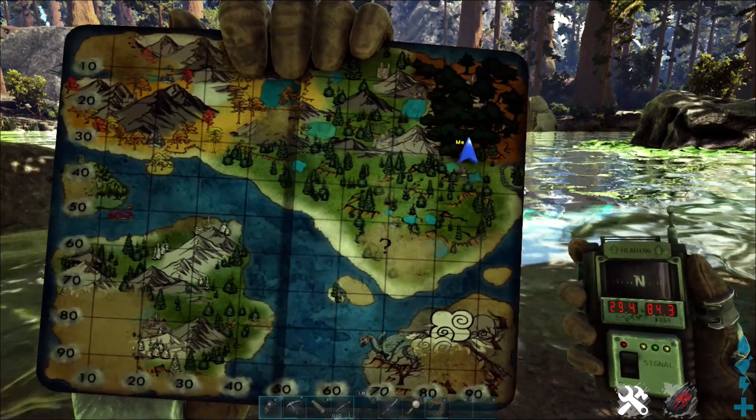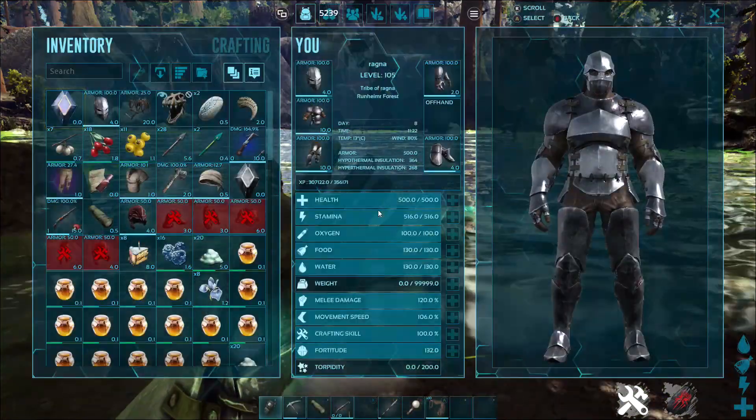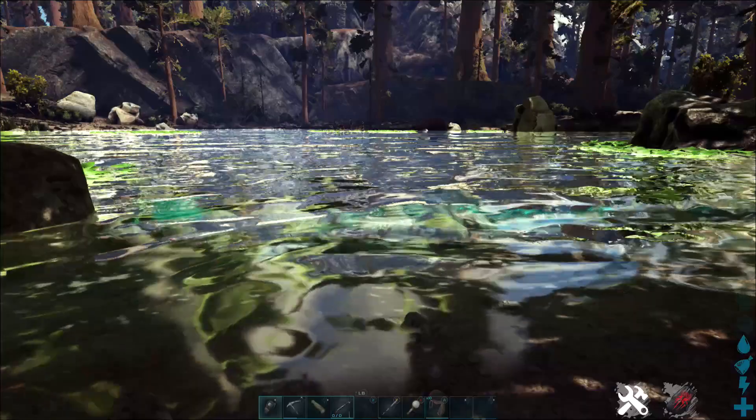2984 inside the Redwood Forest, just on the southern edge — that's where you can find this lake, and it's one of the best and easiest places to get an otter.